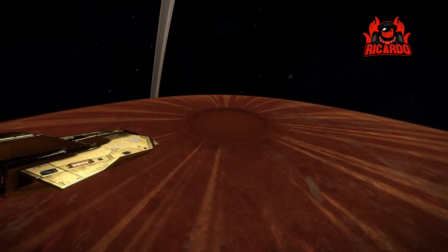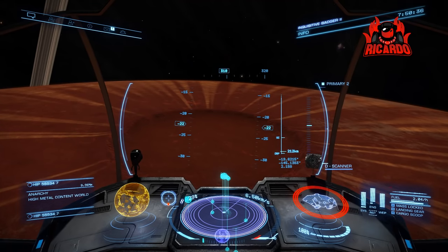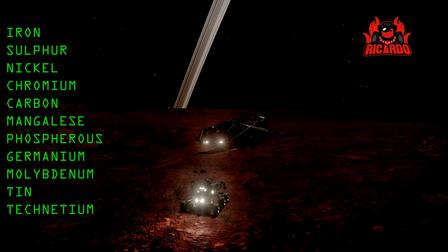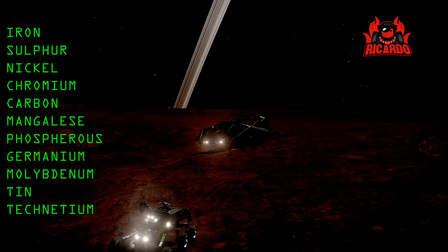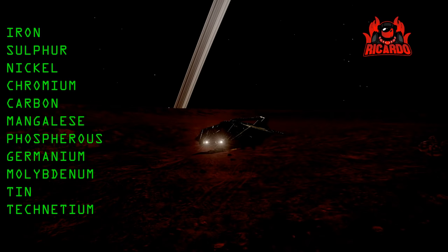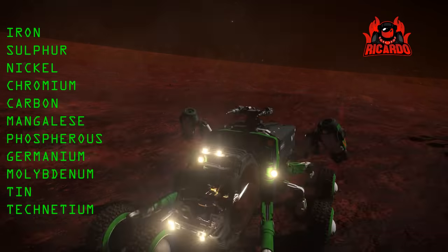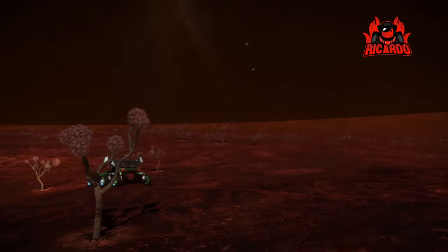This is where you're gonna find things like brain trees — and with brain trees not only you're gonna marvel at the spectacle, but you're also gonna get all these materials: iron, sulfur, nickel, chromium, carbon, manganese, phosphorus, germanium, molybdenum, tin, and technetium.